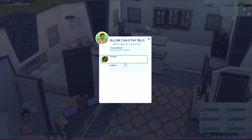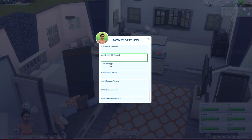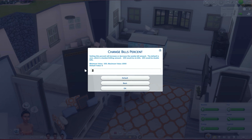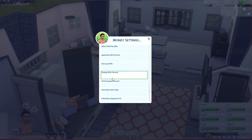Next up is money settings. Allow child to pay bills — I don't have this enabled because my kids don't live alone, but if you wanted to do an orphan kids let's play you could use that. Apartment bill percent — negative 100 means no bills, 100 means double bills, default is zero; to cut your bills in half just set it to negative 50. Change bills percent works the same way for the house. Auto pay bills enabled — it's so much easier to just auto pay bills instead of going to the computer or mailbox.